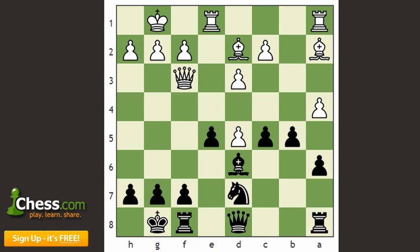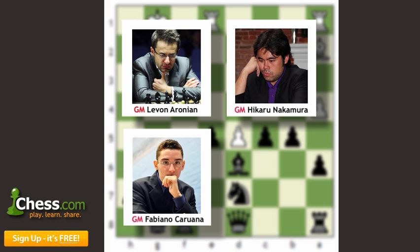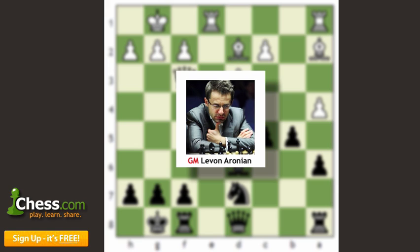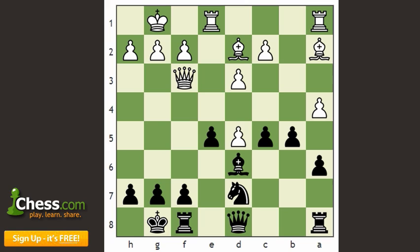A lot of big names participated: Levon Aronian, Hikaru Nakamura, Fabiano Caruana, Sergei Karjakin, as well as a number of very strong 2700-plus grandmasters. Aronian actually ended up winning the event, which was a round robin, scoring 8 out of 11 points. He really dominated the field, won by a wide margin, and showed some really, really strong chess.